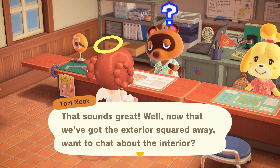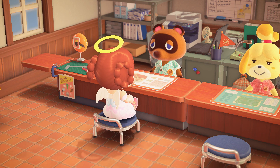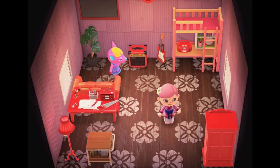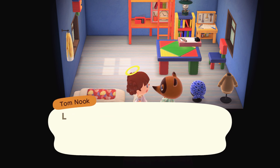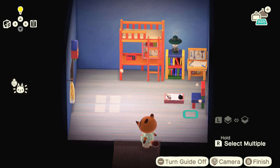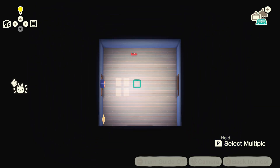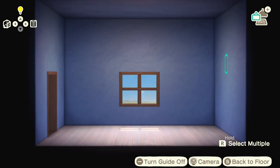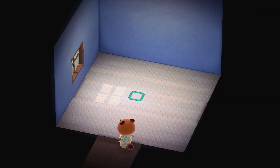Now that we've got the exterior squared away, want to chat about the interior? Yes please. So before we get into it, this is what Fuchsia's home looked like in old games, and this is what it's meant to look like in New Horizons. Of course, this is the house that me and her got stuck with just because she was one of my first villagers — which is so unfair, she deserves so much better. I am not letting my girls sleep on a sleeping bag ever again! This furniture doesn't suit Fuchsia at all; it's more for a character like Bob.